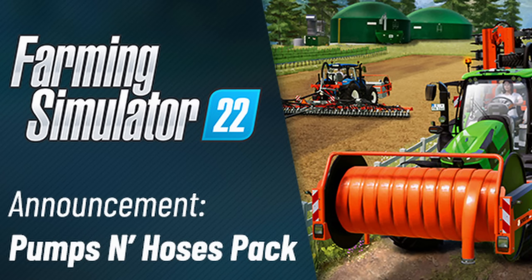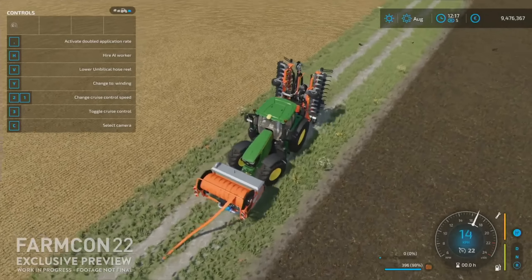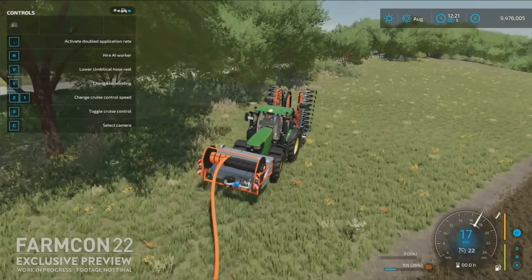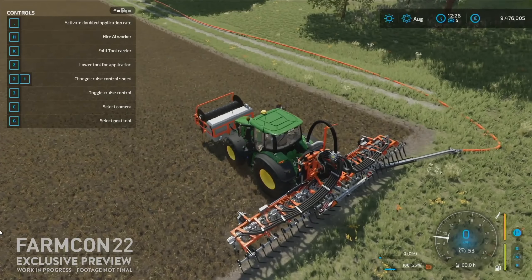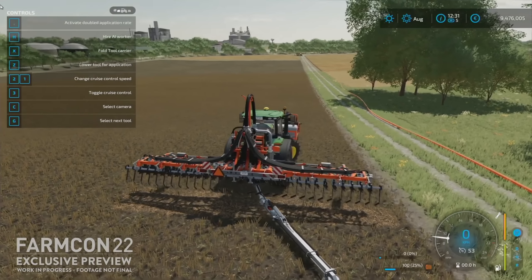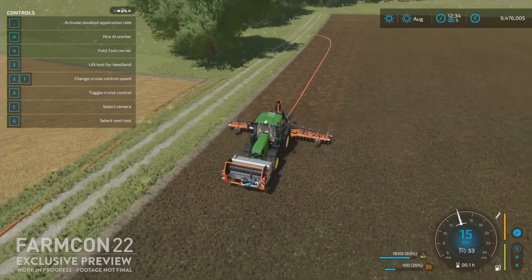Looking ahead, another new update we haven't talked about yet is the Pumps and Hoses DLC, which releases later in September — I believe September 27th. This is a third-party DLC, so it is not included in the Year One Pass. Announced at FarmCon, this pack will focus on manure and slurry distribution along with biogas plant configurations. It introduces a new mechanic where you can drag hoses for delivering manure and slurry throughout your fields. It will be available September 27th for $17.99 USD.